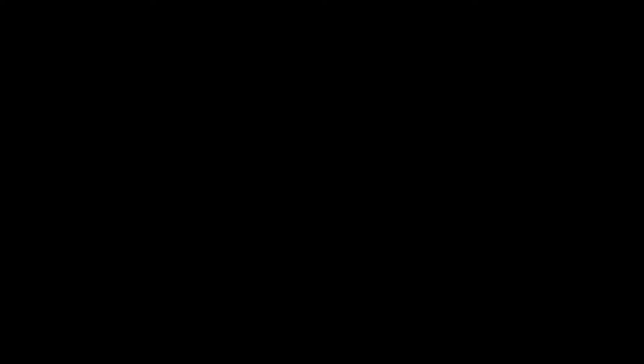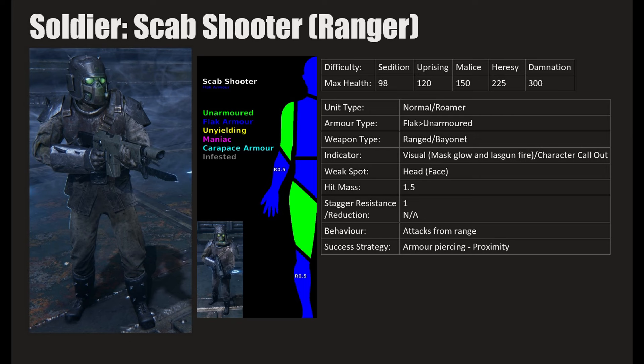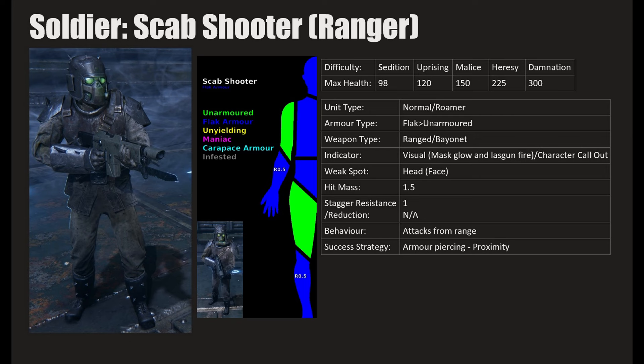The Scab Shooter — called 'ranger' by your characters — is the closest you get to the Moebian Sixth look. They've got a cool lasgun with bayonet, flak and unarmored armor mix. He attacks from range and pokes with the bayonet up close. Finding a bunch of them together in patrols across a distance too far to run to cover can be a massive problem. The harder the difficulty, the more threat those ranged weapons are.